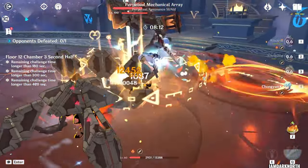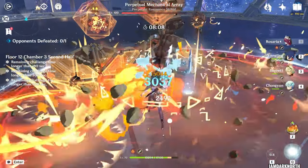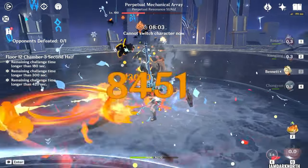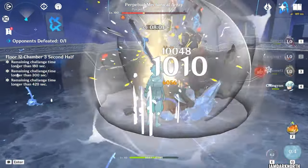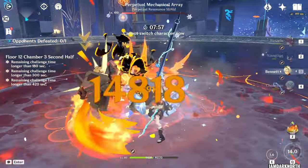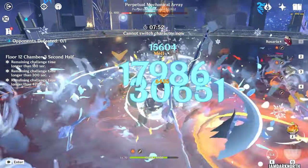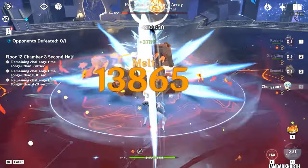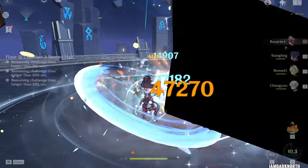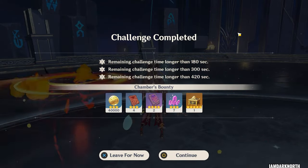This team is very powerful and is enough to clear with 9 stars on the Spiral Abyss, despite using a level 60 Chongyun. This could be a lot faster with further investment into him. This is definitely one of the most fun and satisfying teams I've played because of the quick swap. If you found this helpful, consider leaving a like. If you have any questions or corrections, let me know in the comments. If you want to see more stuff like this, be sure to sub to the channel. I'm DarkNorth — thanks for watching, have a good one.